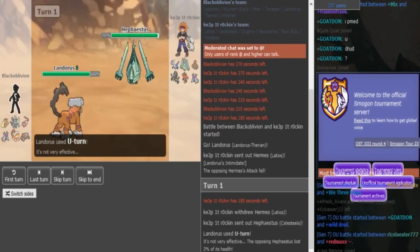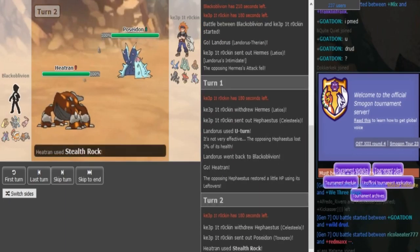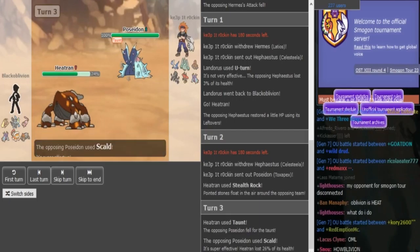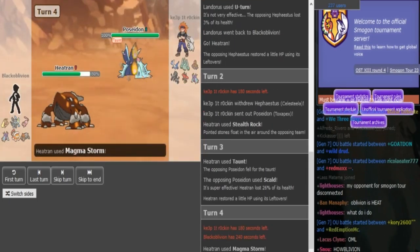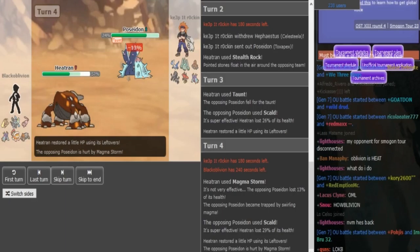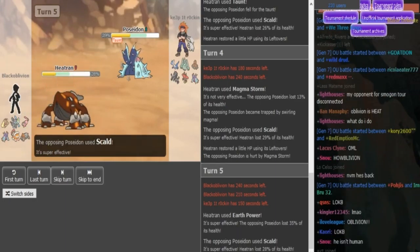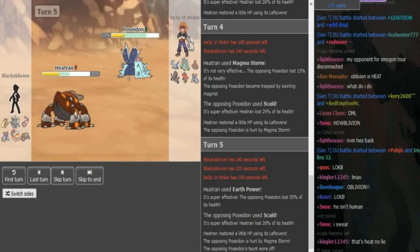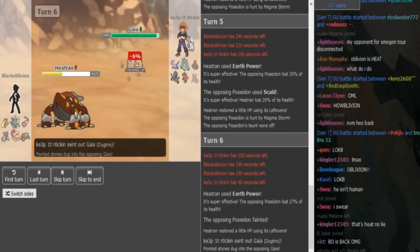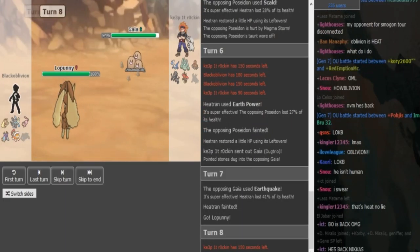We see a Lando lead versus a Lando lead - they're both Scarf. Black Oblivion is either gonna switch out or U-turn. U-turn is completely fine since Lando can take every hit from Scarf Lando. Now he can get up his rocks because Xamrok is never gonna go hard into a Dugtrio because a Magma Storm would bring Dugtrio to the sash, and if it has sash it would die to the after effect. He U-turns, makes sure he can Magma Storm and trap the Toxapex, preventing Xamrok from recovering. He just sacks it off - now he can go Dugtrio and trap the Heatran. Heatran already put in work: it got the rocks up and got rid of the Toxapex.